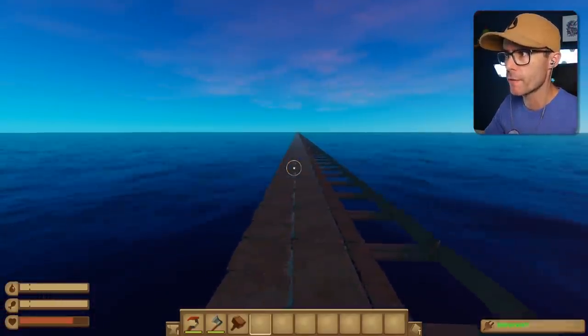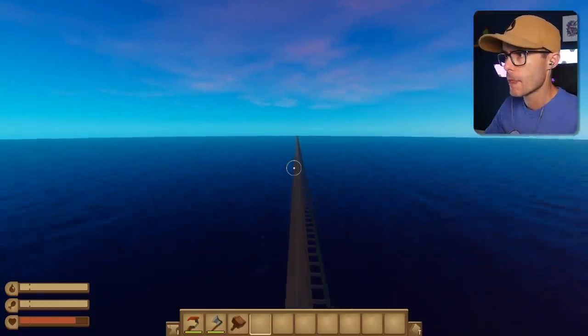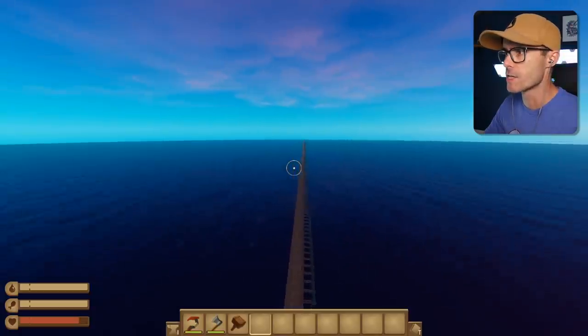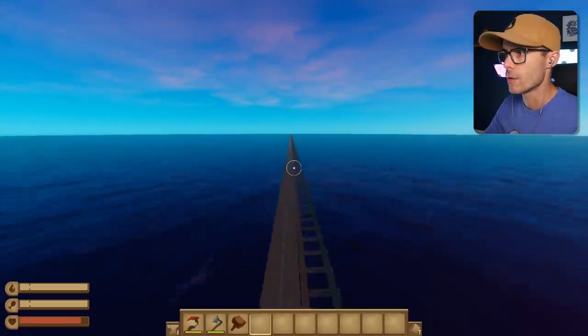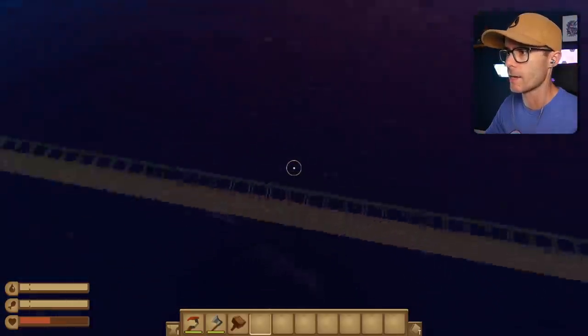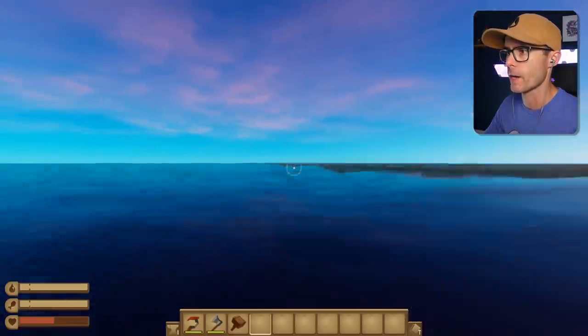Let's see if we can jump the full length of the raft. That's pretty far. Gravity is set to almost nothing. That hurts a lot when you do that. I better land in the water. That's the safe way to land.